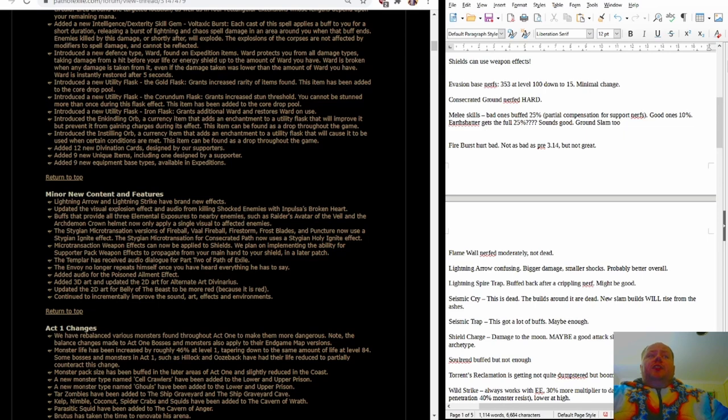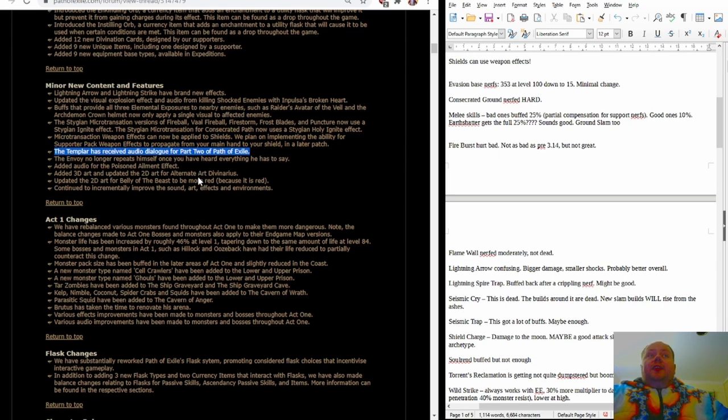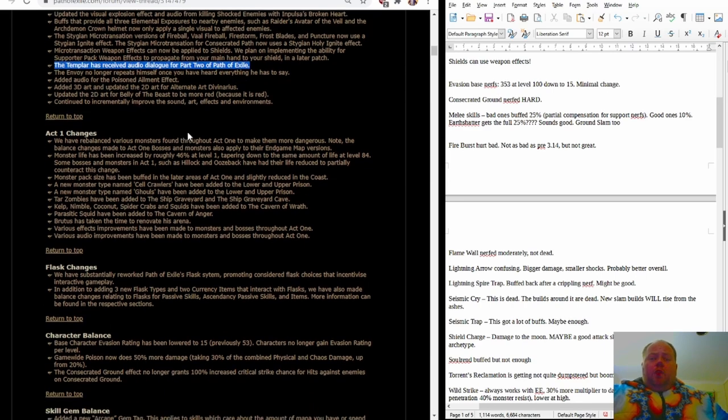Minor new content is just a couple of little visual updates. The cooler thing here is that the Templar has received audio dialogue for part two — Acts 6 through 10. Hopefully this will continue to other classes. It does push me slightly towards wanting to play a Templar early in the league to experience that. If they can do this for the other six ascendancies over the next couple of expansions, that'll be good — and hopefully Path of Exile 2 will have voiceovers for all characters in the entire new campaign.